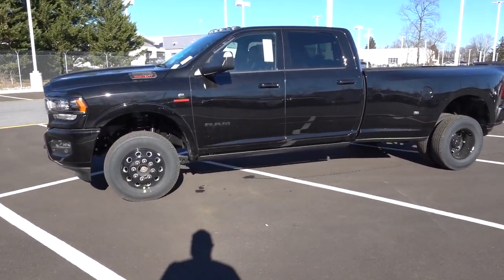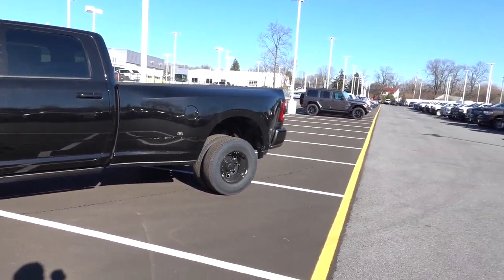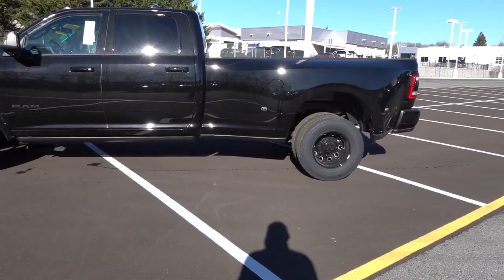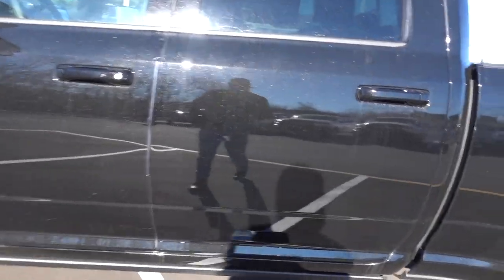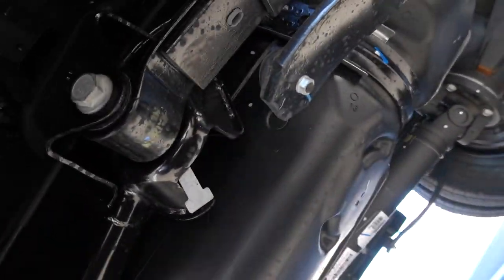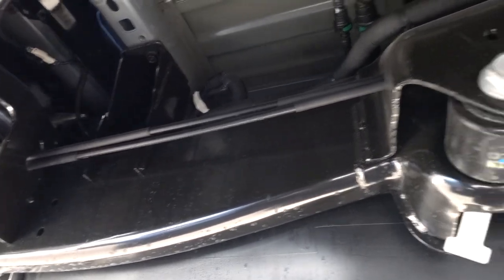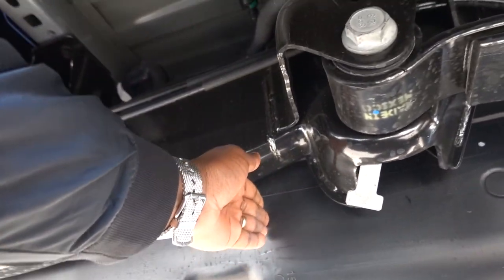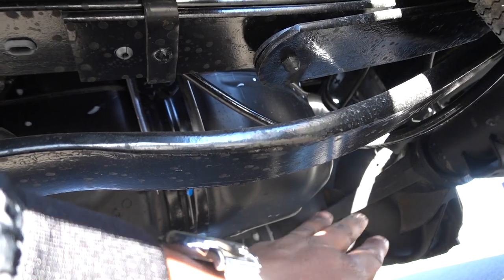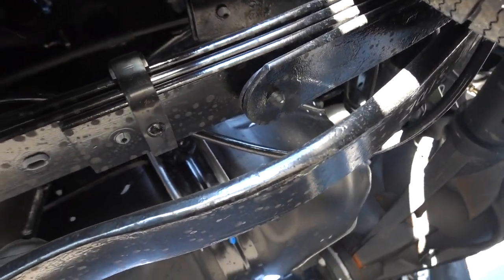This truck does have the running boards that deploy. And believe it or not, this truck does have the 50-gallon tank, so let's crawl under there. The 32-gallon tank, I want to say, stops right here — but look how far back it goes. It literally is right next to your rear axle. That is a pretty big fuel tank — 50 gallons is such a cheap option; you're crazy not to add it if you're buying a truck.